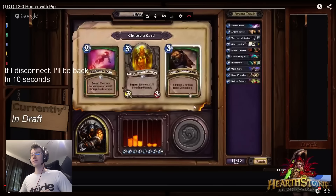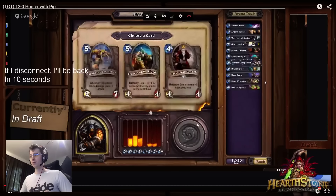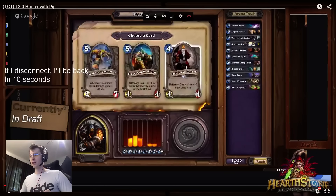Animal Companion — also fairly easy. Almost all the animals are far above their counterparts on the curve. Sometimes you really don't want the Leokk and you get Leokk, or you really don't want Huffer when the opponent has a Loot Hoarder and you get Huffer. That's the only downside of Animal Companion, but usually this is insane.